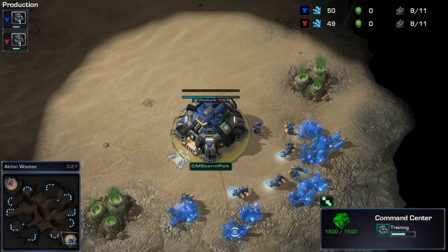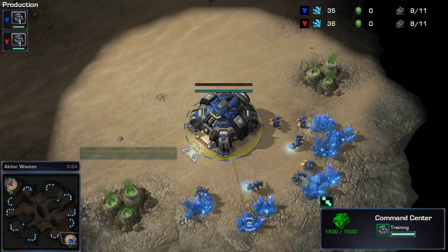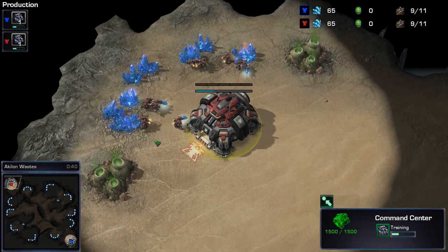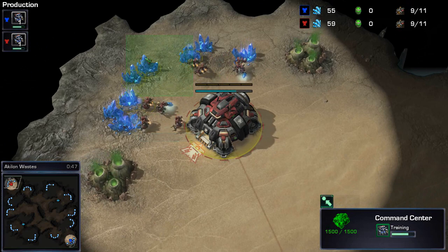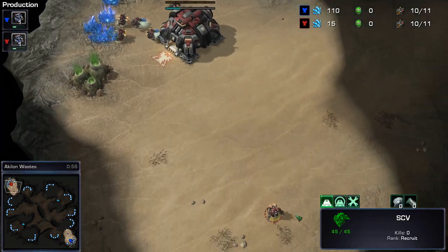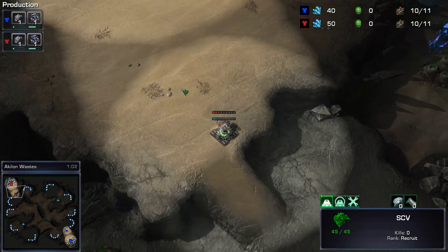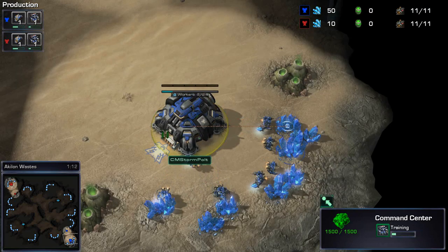On the bottom right hand side of the map we have Pult spawning as the blue Terran player, meanwhile on the top left we have Tasia spawning as the red Terran. Terran versus Terran in this matchup — really looking forward to it. So far both of their builds have been very similar in strategy, but not necessarily in execution.